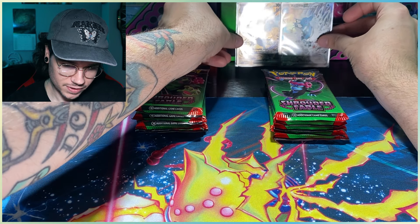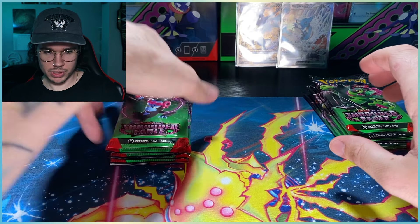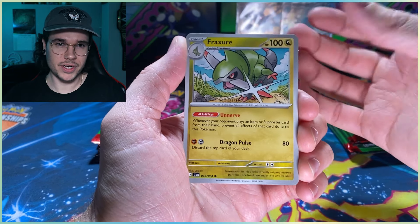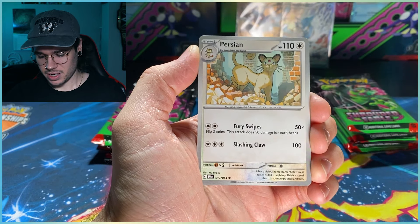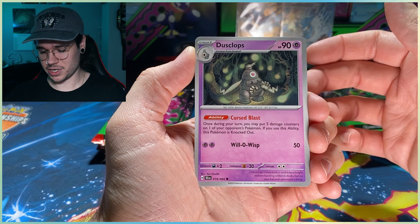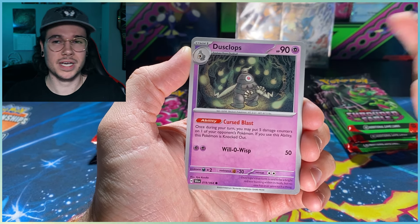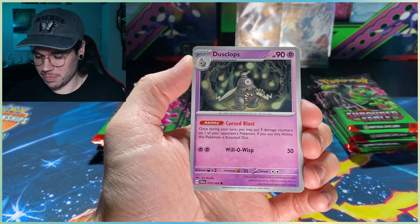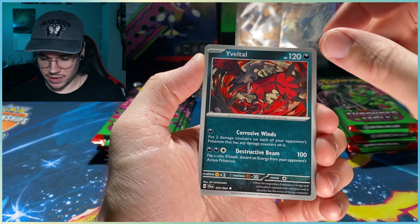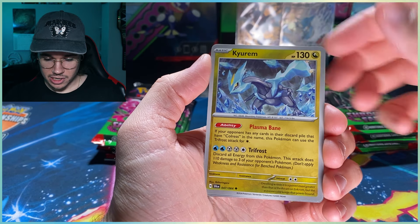We'll set those promos aside and start with the Greninja packs. Before we open, have you guys picked up Shrouded Fable? What do you think? I made a video on this about a week or two ago and the consensus seems to be it's not too exciting. Dusclops is a pretty sweet card — I know it's pretty playable — so I'm going to keep any playable cards off to the side. You should do the same even if you don't play, since you could probably sell them for a couple bucks.